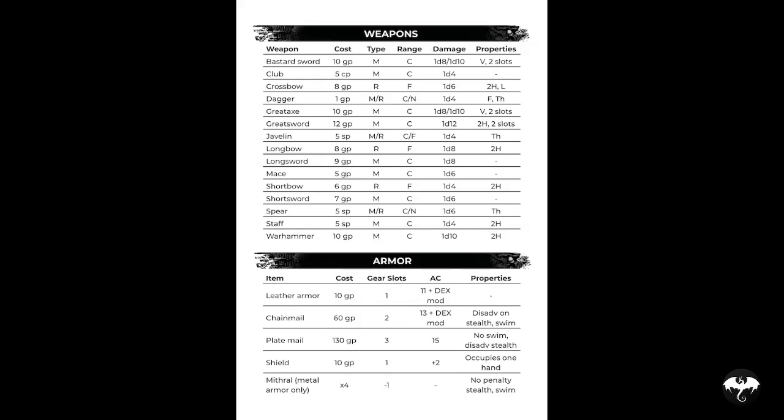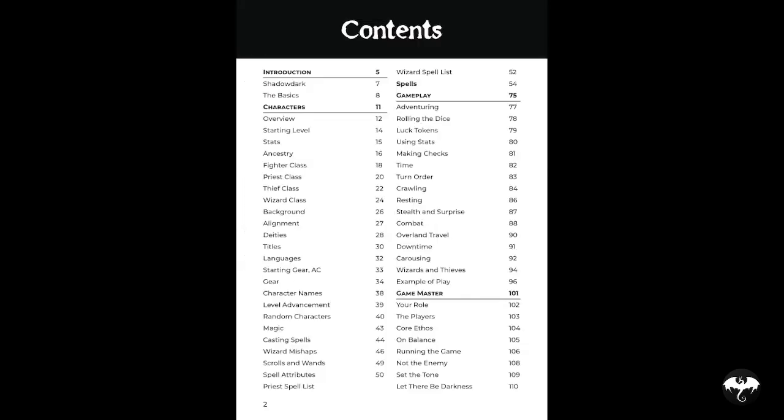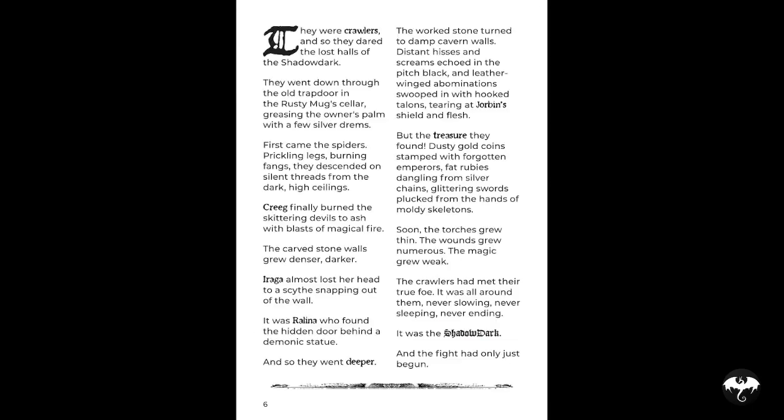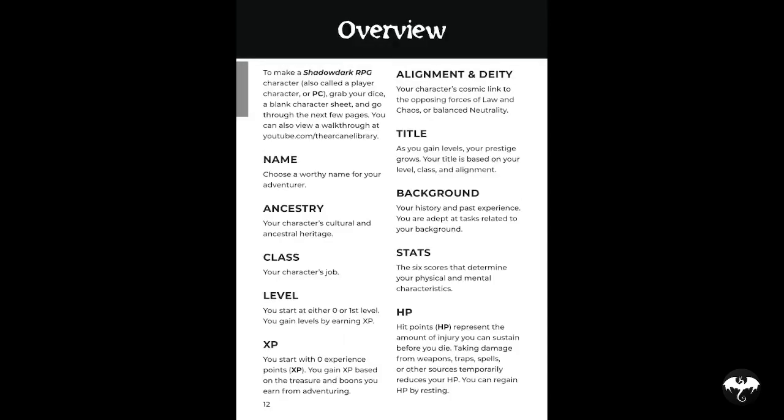On the inside cover we have some tables and a quick cheat sheet on how to play the game, which is always handy. The game is an old school fantasy style game where you're going to be delvers or crawlers, as they call them, and you're exploring ruins and dungeons looking for treasure. Characters consist of a few items: a name, an ancestry, a class, a level, XP, alignment, a title, a background, their stats, and HP.